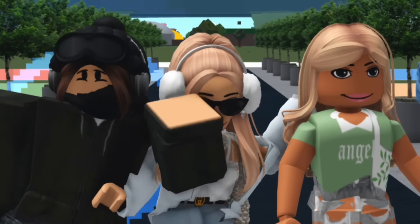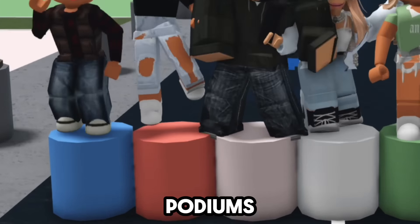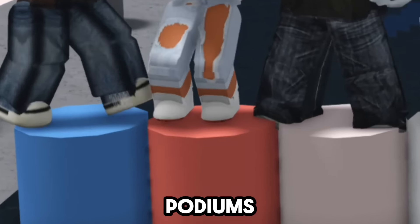In today's video, me and six other people are building a street in a mega build battle. As you can see behind me, there are seven different coloured plots, each of which corresponds to the podiums on which we are standing. Each person gets a 100k budget and one hour to build their very own house. And hopefully by the end of the video, we're going to be left with the most amazing street.